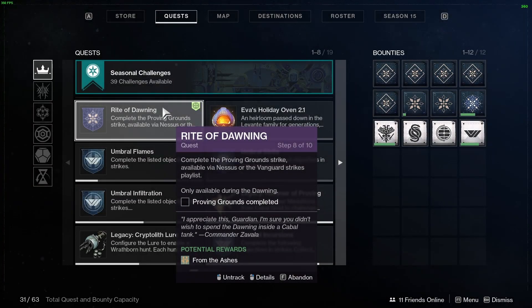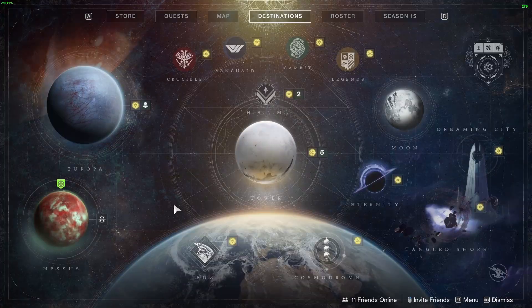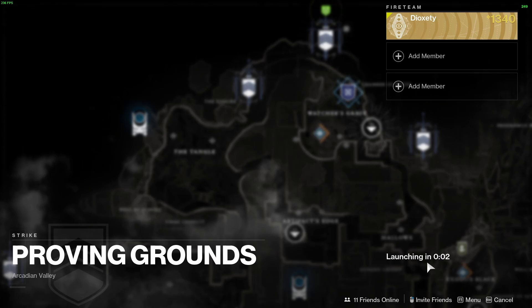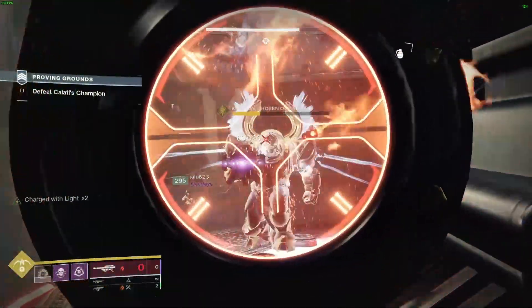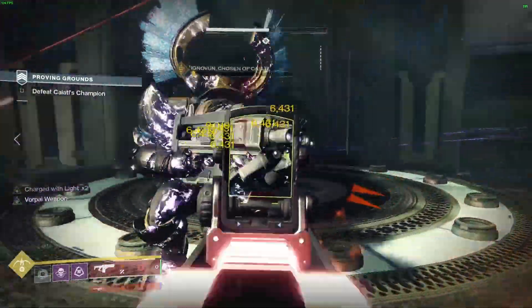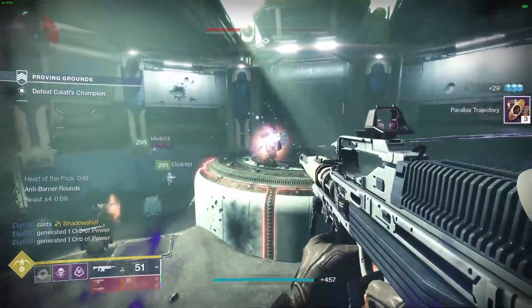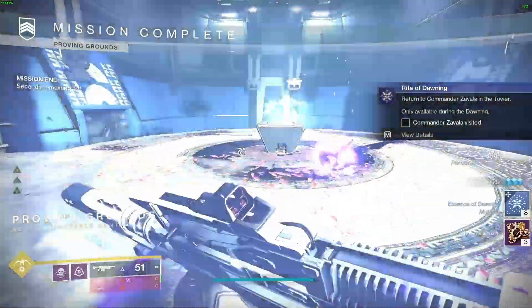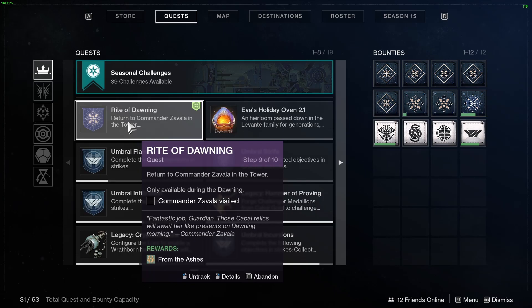For step eight, complete the Proving Ground strike on Nessus. Then for step nine, return to Zavala in the tower.